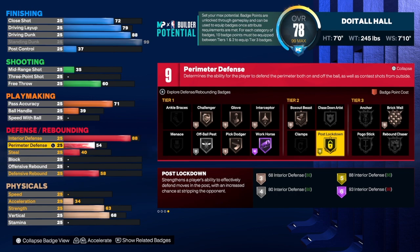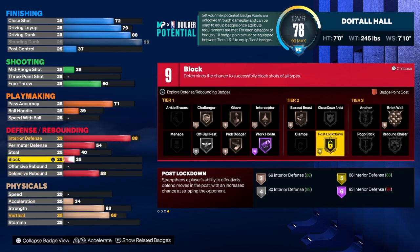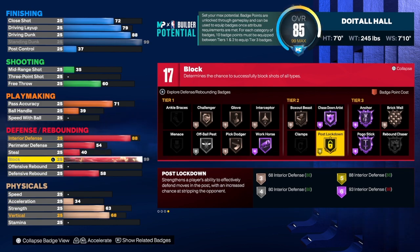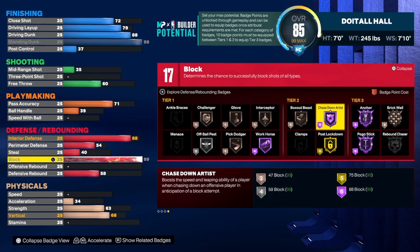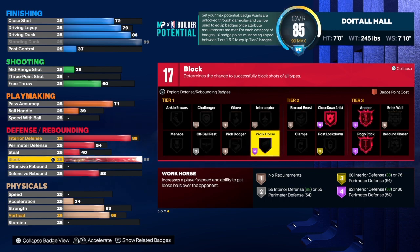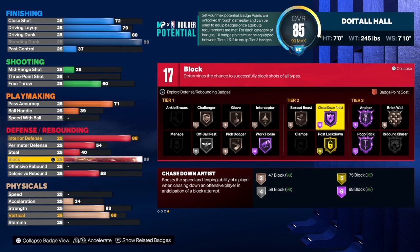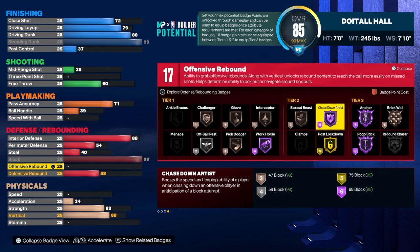We took perimeter defense to 54 to get an extra badge and a little lateral quickness, though this build doesn't have a ton of lateral quickness. For the steal we're leaving it at a 40 — we don't really get major benefits from adding steal on a build like this. Now let's take that block up to a 99 — he said he wanted a 99 block. We get hall of fame pogo, hall of fame anchor, hall of fame chase down artist, and hall of fame workhorse. If you hold R1 when hovering over the block category, it shows you the three most important badges: pogo, anchor, and chase down artist — those are the badges that will help you get a lot of blocks.